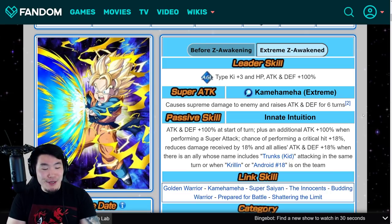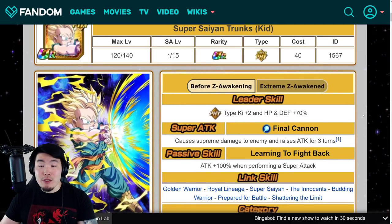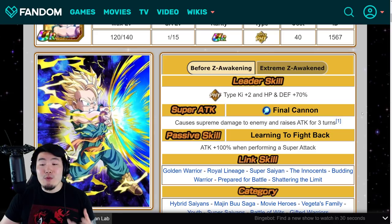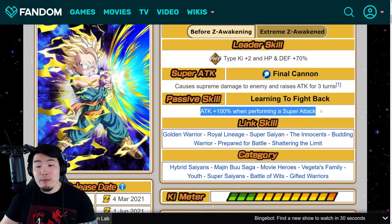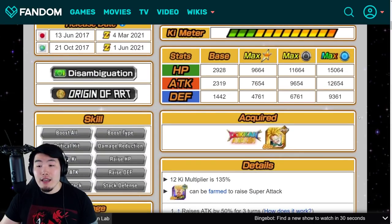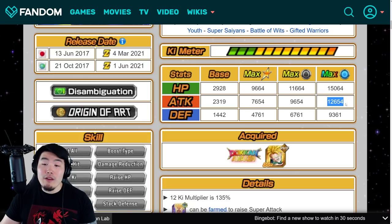Moving on from Goten, we're going to talk about Trunks, who is actually very similar. Before the EZA, his leader skill is PHY Type Ki +2, HP and Defense plus 70%, Super Attack is Supreme Damage and Raises Attack for 3 turns. His passive is Attack plus 100% when performing a Super Attack. His stats are 15,064 HP, 12,654 Attack, and 9,361 Defense.